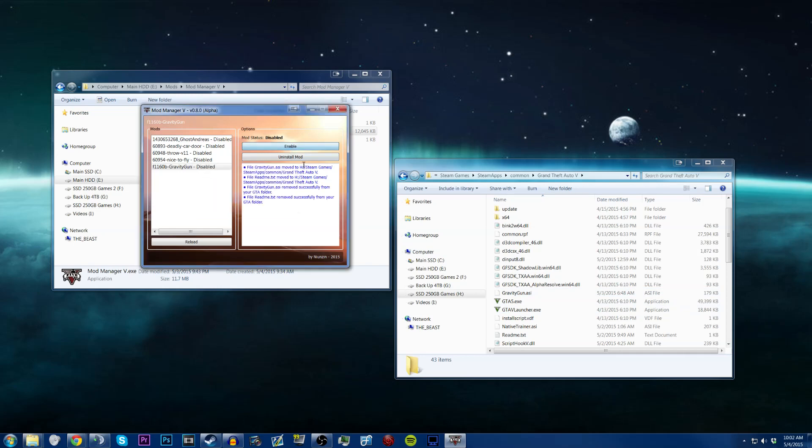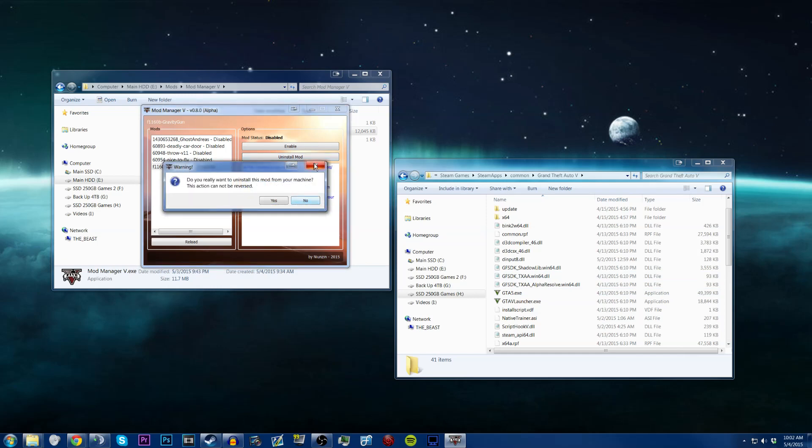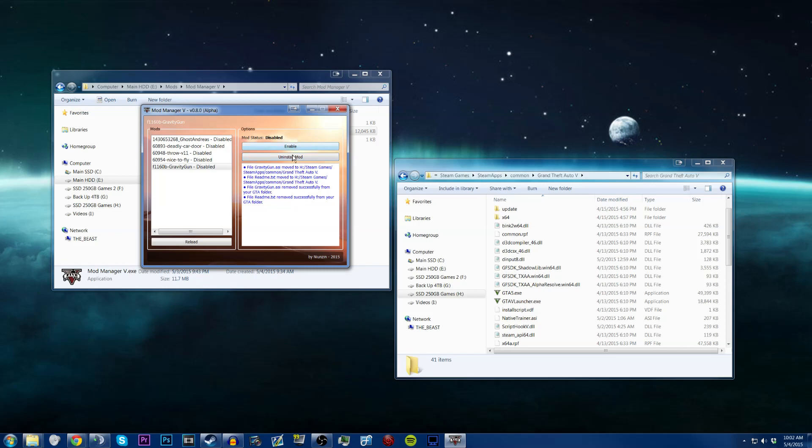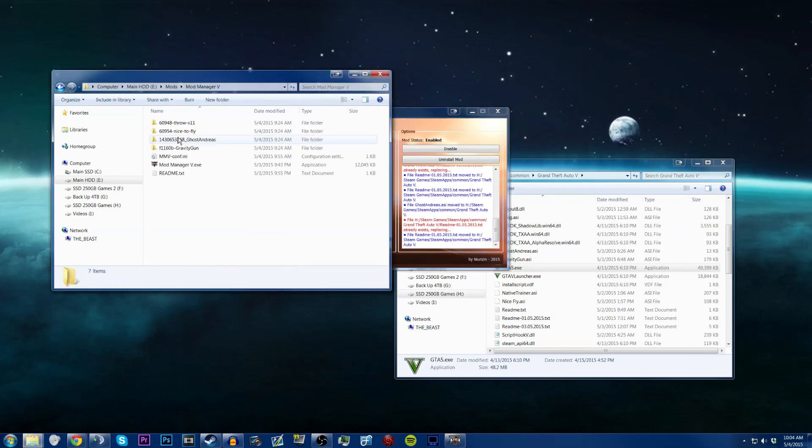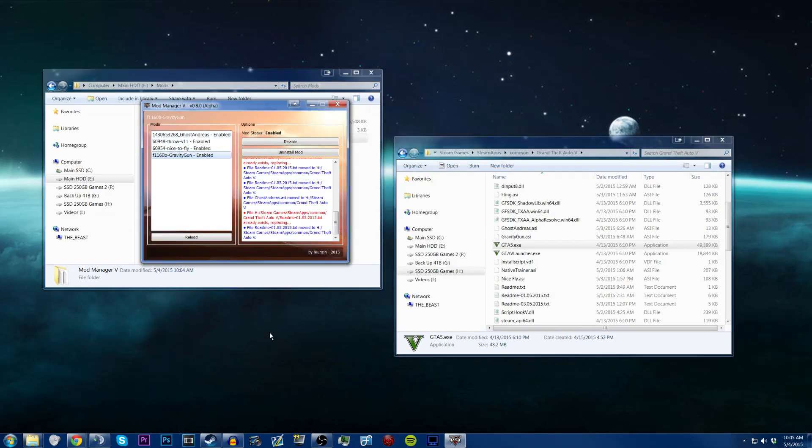To show the uninstallation process: you have to disable the mod first, then hit uninstall — it'll remove it from your machine. It is an alpha, so hopefully it'll look nicer in the future. I enabled the four mods that work. The deadly car mod turned out to be an LUA script — when you try to enable it, it gives an error. LUA scripts are having difficulty with this program right now. If you uninstall it, it pretty much deletes it from your system.